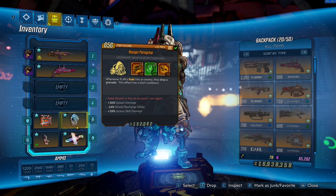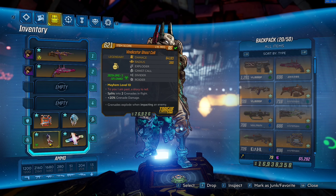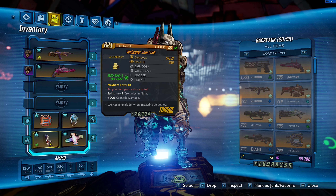Our Rack Attacks are gonna be dropping a grenade every time we summon them, and we are using a Gas Call. The Gas Call just got added with the Bloody Harvest event. You guys can farm the Gas Call from Captain Haunt, Loot Ghost, or any source that drops the new Bloody Harvest loot.